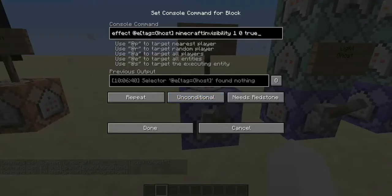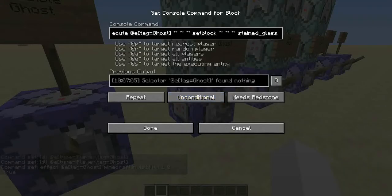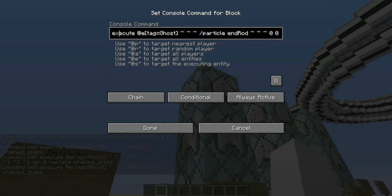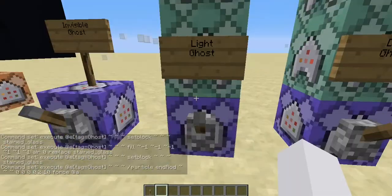There's the invisible ghost — this is just affecting everyone that has the tag of ghosts with invisibility for one second without particles. These are all basically the same, except one uses lightning. What it's doing is executing from everyone that has the tag of ghosts, setting the block to stained glass, and then — with a conditional chain command after — filling the area around it one block in each direction with air, but only replacing stained glass. So this ghost can't break your windows if you have stained glass. Then it sets the block to stained glass again, otherwise air would just never be seen. And up here it's just a particle command getting executed from everyone that has the tag of ghosts.